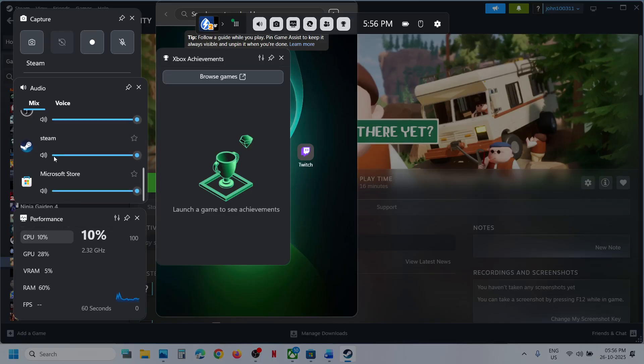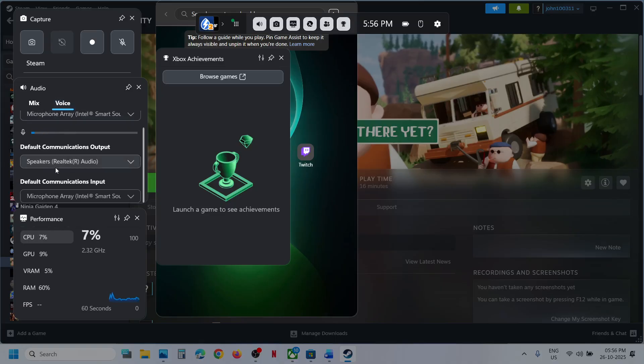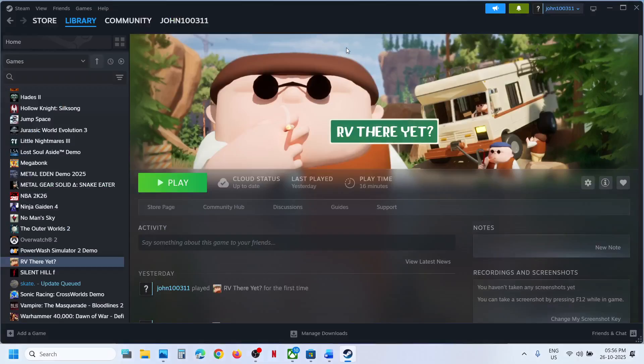Scroll down and if the game is running you will see the game listed here. Make sure the game is not on mute and it is set to maximum. Then go to the Voice tab and select the microphone you want to use, select the right audio device, and then relaunch the game and check.